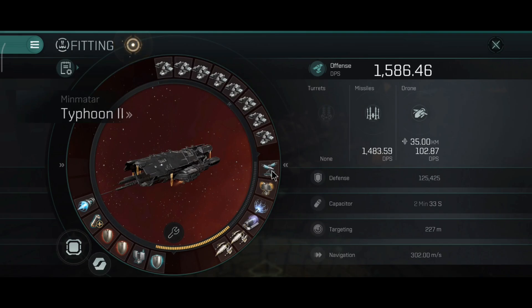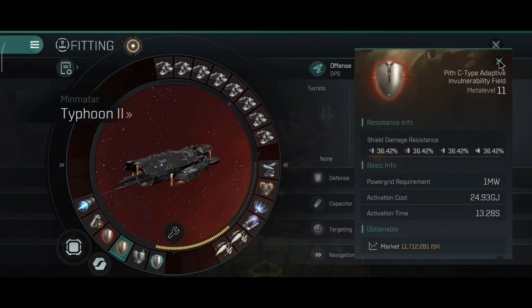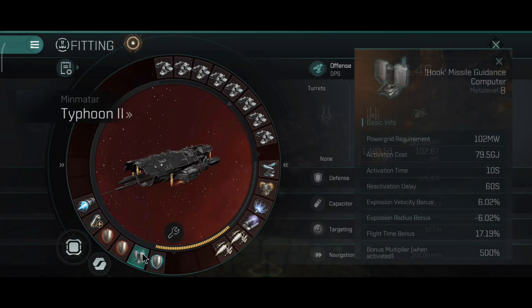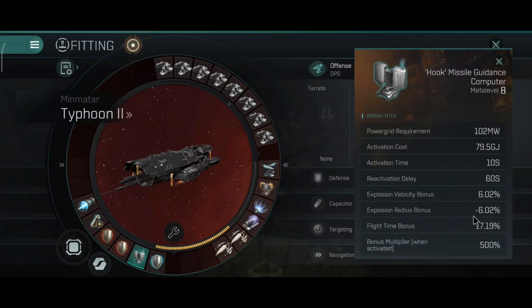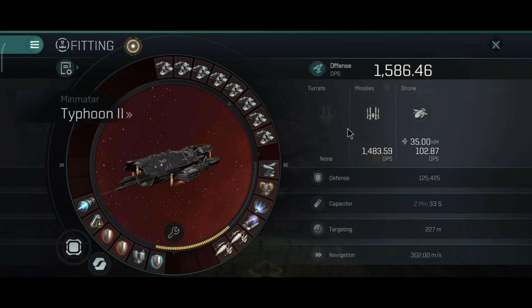In the medium slots I have one tracking disruptor, one guidance disruptor, one web, and a scrambler. I use a micro-warp drive, dual adaptive shield hardeners (C-type adaptives), and a capacitor battery. I have one missile guidance computer. I prefer range on the missiles and explosion radius and explosion velocity over raw damage, because the Typhoon is all about damage application - it applies damage a lot better than the other battleships, including the Bargast.